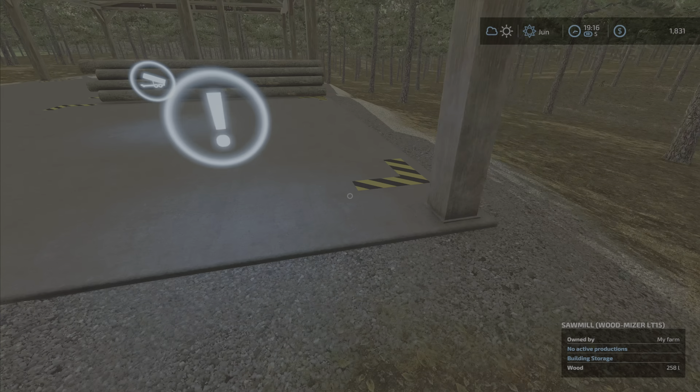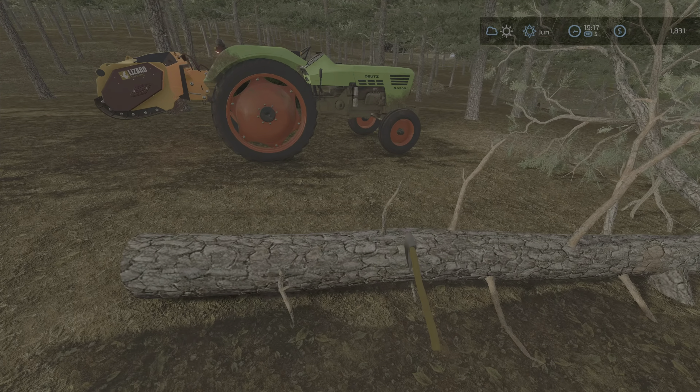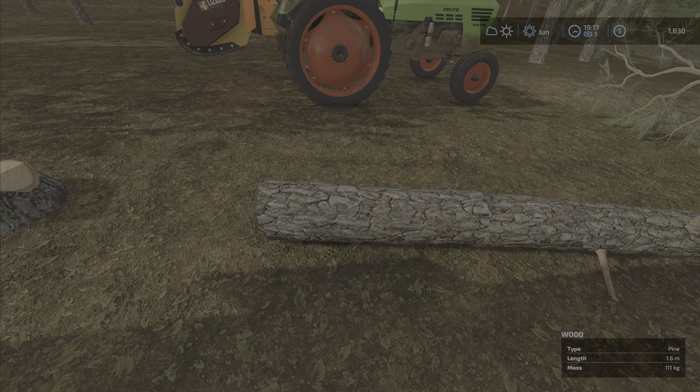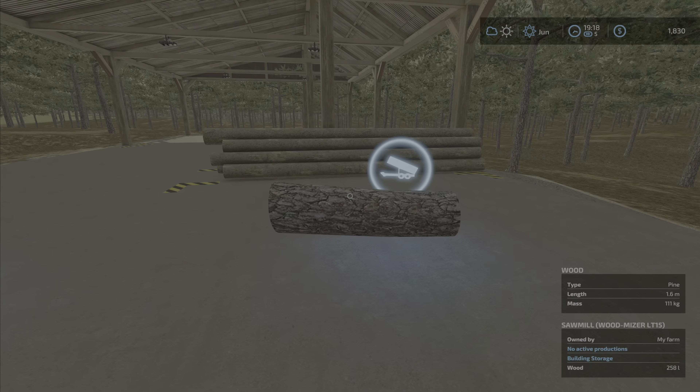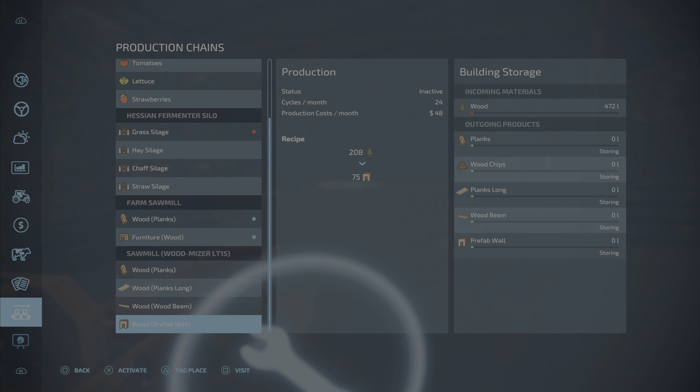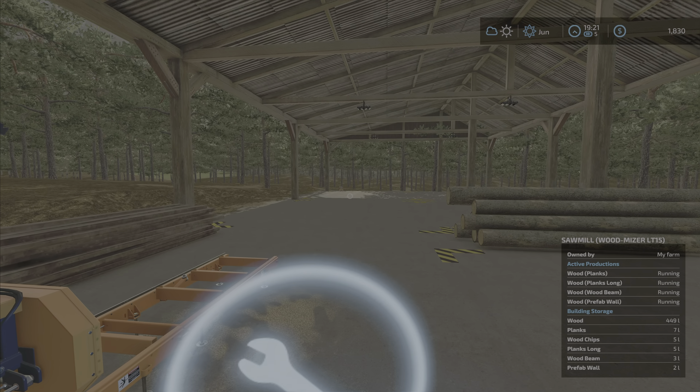We'll put the wood in here and get another bit. We've got loads — all those trees there are the ones we chopped down earlier. Let's get another bit in and get the production started. It won't be much but it doesn't need to be. Wood planks long — that's what we need. I'm going to have all four going. Cycles per month: 24. That's not much at all — is this going to be really, really slow? It doesn't seem to be, it seems to be going up.